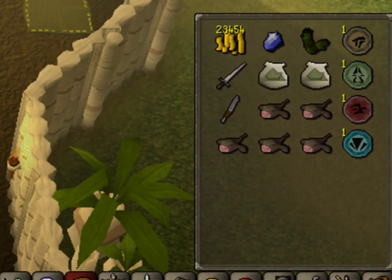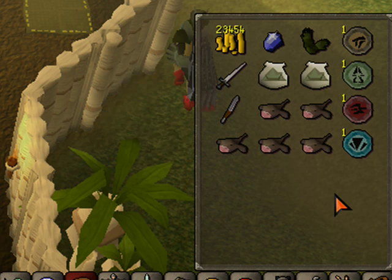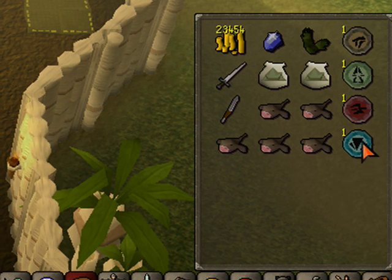For the inventory if you're meleeing, I recommend this sort of setup. You could bring more or less food if you wanted. You could use bunyips or unicorns if you want, although I'm not going to need to heal that much. This is an Enhanced Excalibur — it heals you anywhere from 13 to 20 HP and raises your defense level anywhere from 13 to 20 levels, and it uses your spec bar. That's really helpful because the leaf-bladed sword doesn't have a spec. Obviously bring the charms as placeholders. I always bring money — this is just my normal setup.